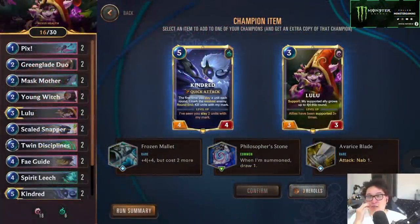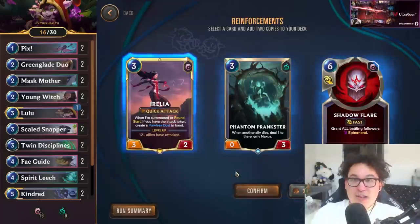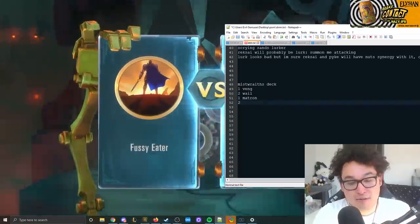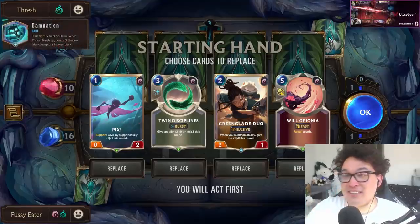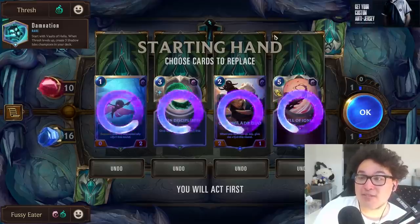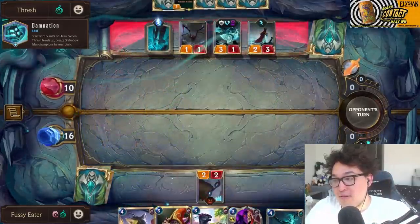In the next item draft, we can't take Avarice Blade because Nab is banned by our rule set, so we go for Philosopher's Stone on Lulu and scoop up a Shadow Shift. Here's the first big problem: Thresh, our next opponent, is very aggressive, and Mistwraiths already cost us half our Nexus health. Not only that, but if Thresh ever levels up, his power will put three champions into his own deck, making it even harder to deck him out.